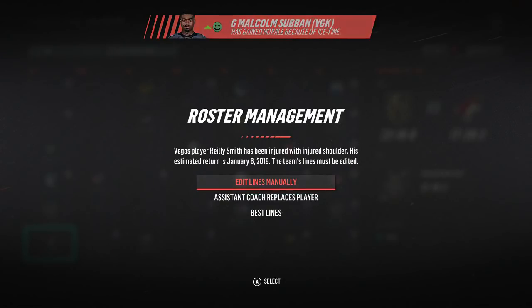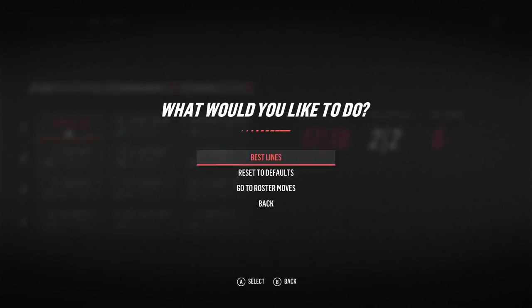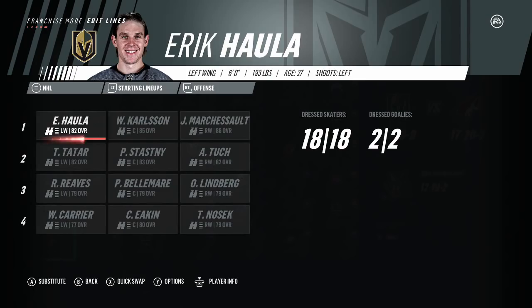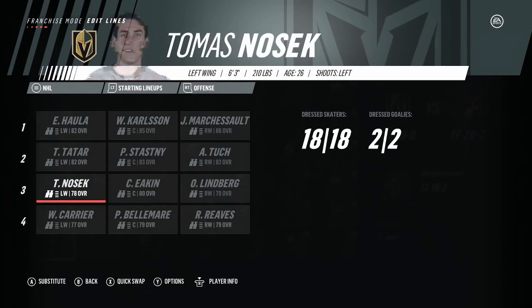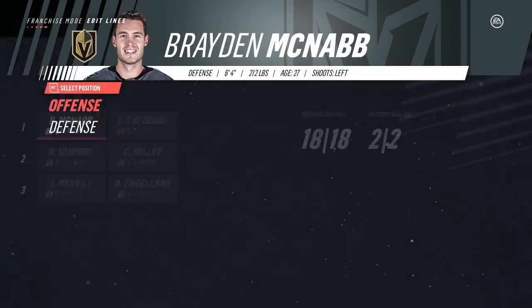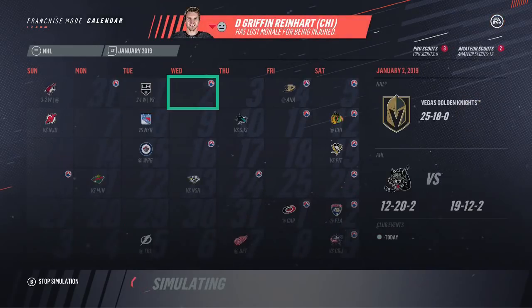Riley Smith goes down with a shoulder injury — he's not going to be out that long. That's going to cause us to jump into adjustments. That'll bump Hala up to the top six, which is helpful, putting him on the top line with Carlson and Marchessault. I'll go forward with that: Nosek, Eakin, Lindbergh, Carrier, Belmar, Reeves. Defensively we are fine. We'll see what happens with Riley Smith out of the lineup and Eric Hala into the top six.